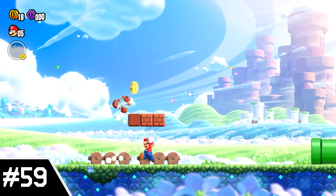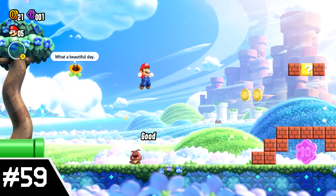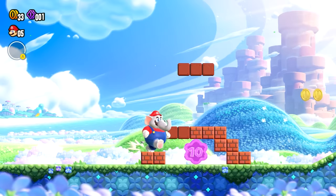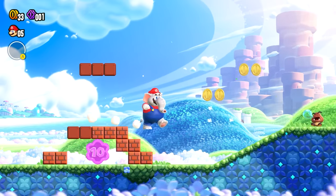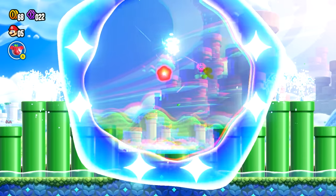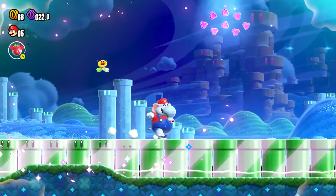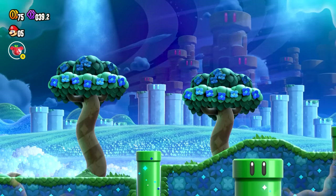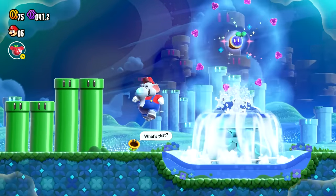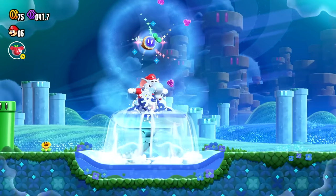Number 59: Welcome to the Flower Kingdom. Being the game's first level, it's understandably pretty simplistic. It acts as a basic introduction to both the Elephant Fruit and Wonder Flower. The elephant is shown off pretty well by this purple coin, requiring you to break the bricks around it. The Wonder Flower here is also pretty simple, basically just making all the pipes in the level act a bit quirky — and I do like how you can go into the foreground through one of the pipes. Yes, it's definitely a basic level, but it's pretty dang good at its job.